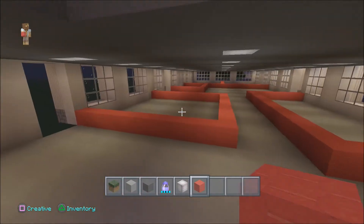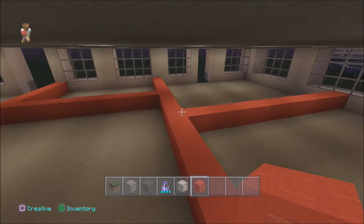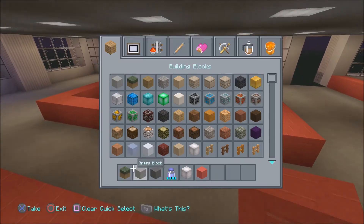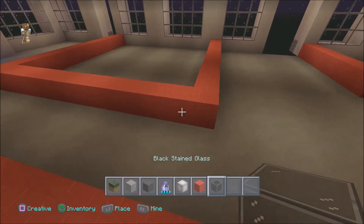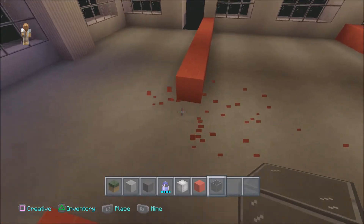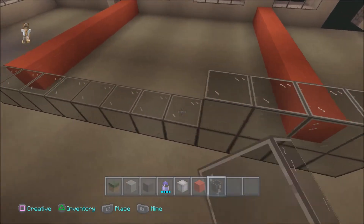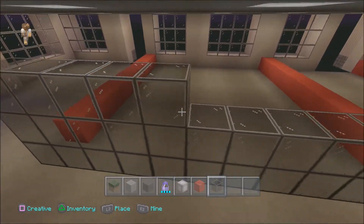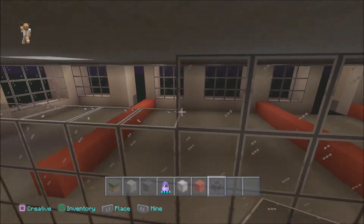What I want to build is a Nike store. I'll probably put glass the whole thing around it, because that's what most shops are like these days — just glass around them, they don't really have solid walls or anything. So we'll just do this and fill it up like this.